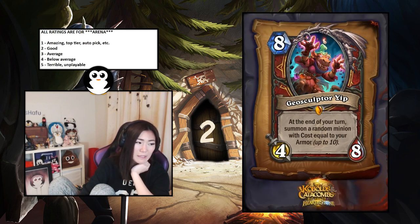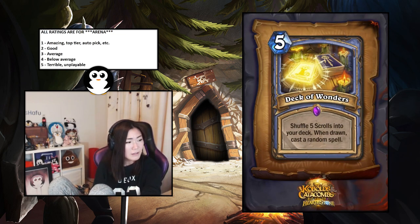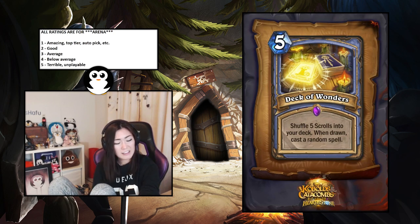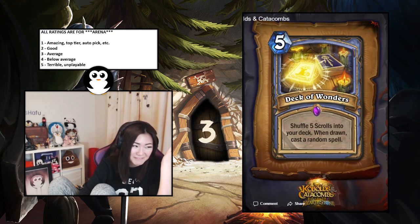Deck of Wonders — five-mana spell, shuffle five Scrolls into your deck; when drawn, cast a random spell. I genuinely don't know how to rate this. Are you lucky? I have no idea how to think about this card. I'm just going to say three because luck is average, I guess.